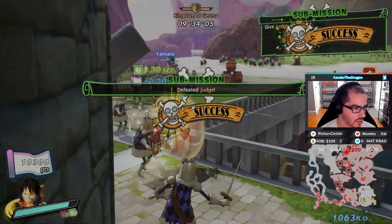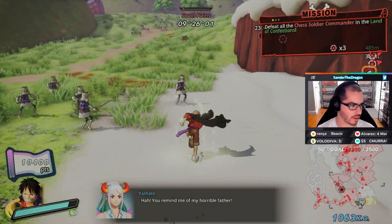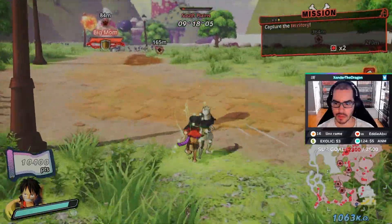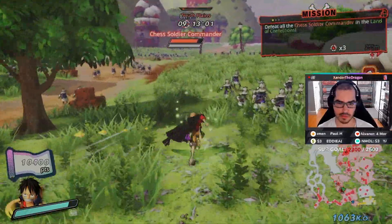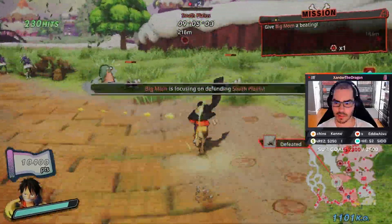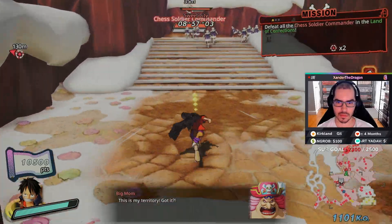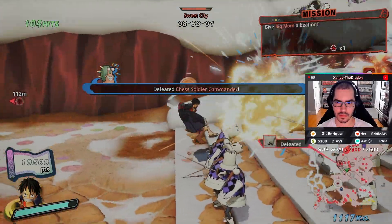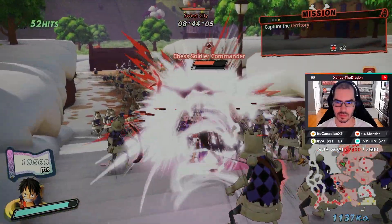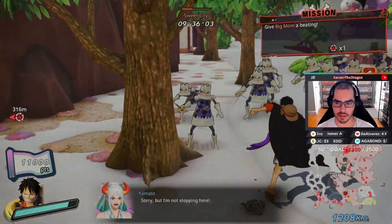Once Judge is defeated, there are two or three commanders in the highlighted area. We are not defeating Big Mom yet — we're going to go right past her and defeat all the commanders. There's just three more: one in the center of the map and two more on the northeast side, still kind of central. Let's get right past Big Mom; I'm not going to capture the zone yet. All the commanders have been defeated and I believe that will spawn Serious Katakuri, so we're going to have to defeat Serious Katakuri.